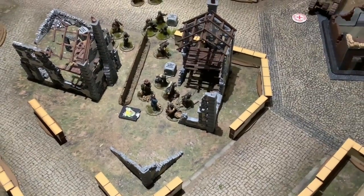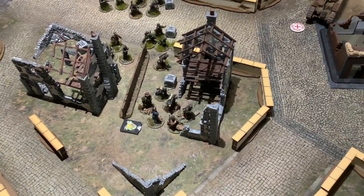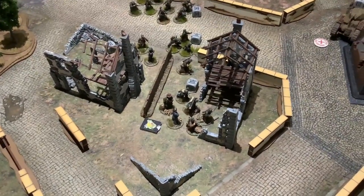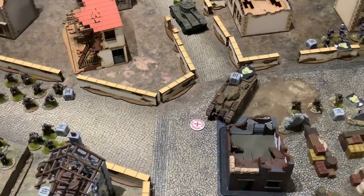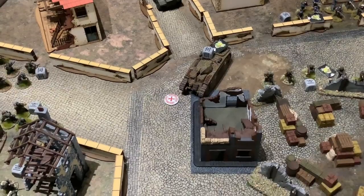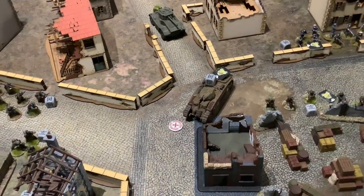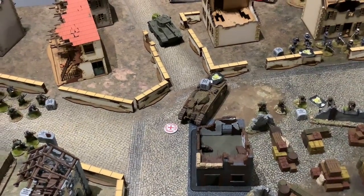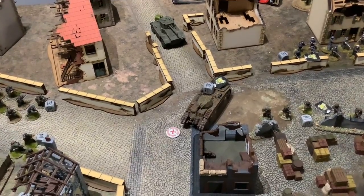I put a couple of pins on the Volkssturm and they went down — lucky because they've got quite a lot of Panzerfausts. My sniper hit them this time and because it's exceptional damage I was able to take out one of the Panzerfausts — so they're down to three. The Flampanzer moved up and fired at the AEC, which I stood to receive. Fortunately Colin missed with the flamethrower and missed with the light anti-tank gun, so I zapped through the gap and managed to immobilise the Flampanzer. But it still has its flame — anything going into the front of that arc is going to get toasted.